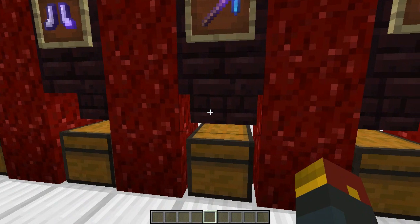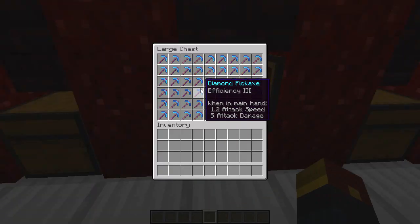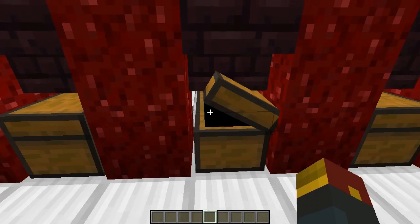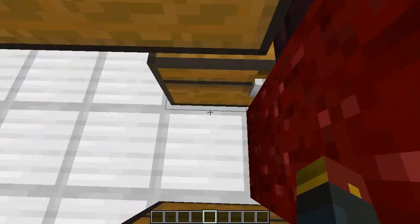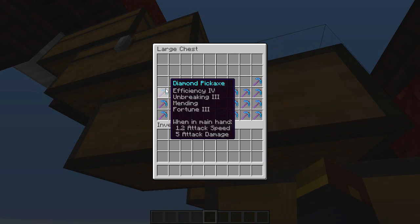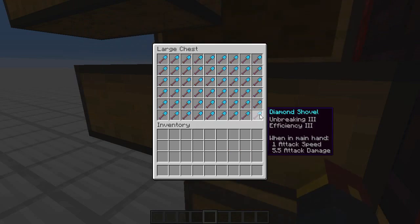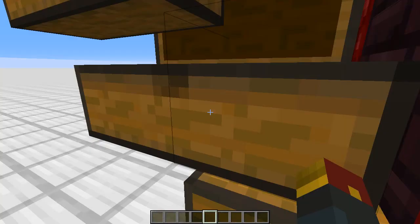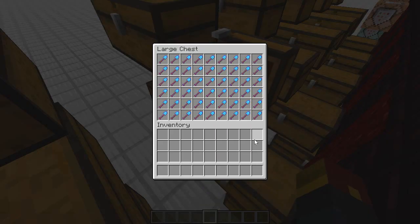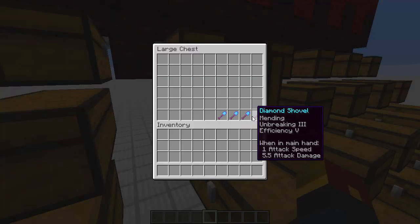Moving on to weapons and tools. Diamond pickaxe: 54 had one enchantment - exactly one chest worth with single enchantments - 52 had double, 17 had three, and only four had four enchantments. Diamond shovels told a similar story: 54 single enchants, 69 double enchants - this is actually our most acquired object, over three double chests worth of diamond shovels - 33 with three enchantments, and three with four enchantments.